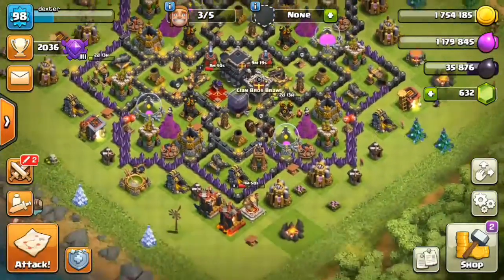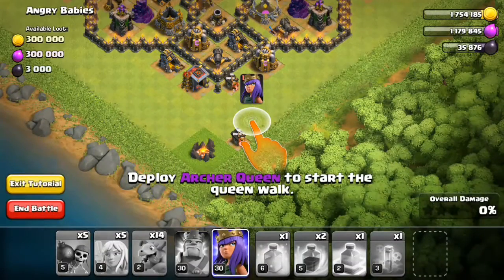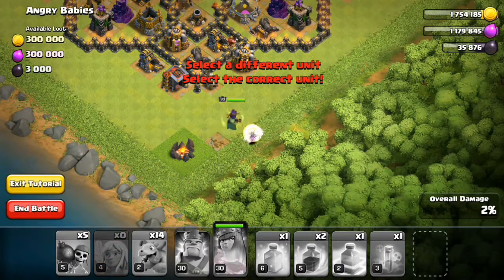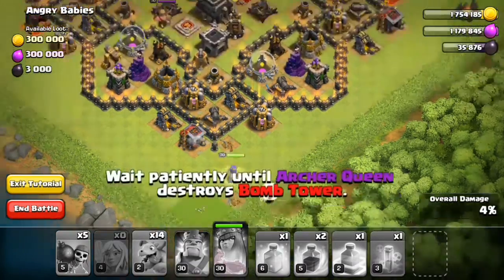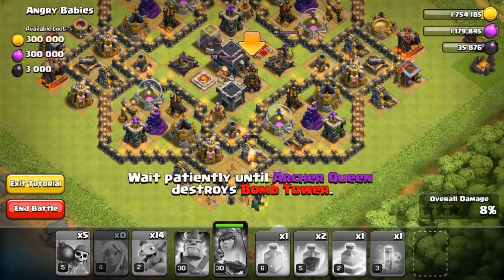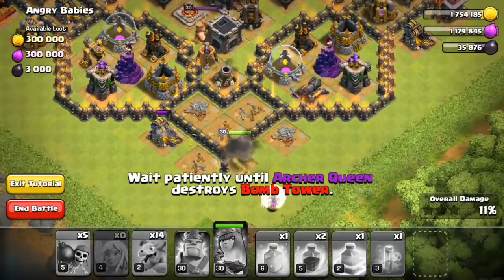I'm just gonna attack here for three lakh, and then I will upgrade the archer tower. She's telling me to do the queen walk — yeah, I like queen walks. Now she's gonna destroy almost half of the base, just the queen will destroy half of the base. Wait patiently until the archer queen destroys the bomb tower. It's good to see the archer queen destroy everything in its way.